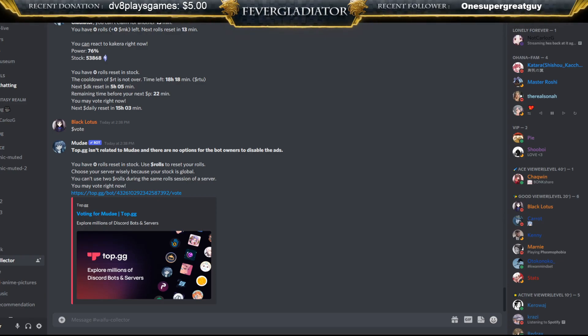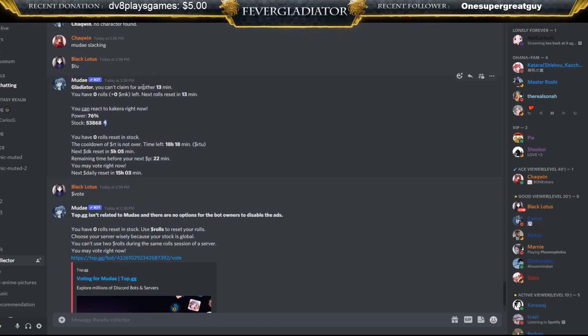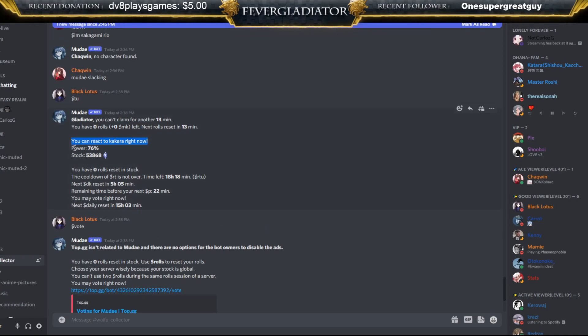To start off, the very first command you'll probably want to do is `$tu`, and this will show you your whole character stats. It shows whether you can claim or not, how many rolls you have, when your next roll reset is, and then it will say something you can react to — kakura — with your power, kakura amount, and a bunch of other stuff.